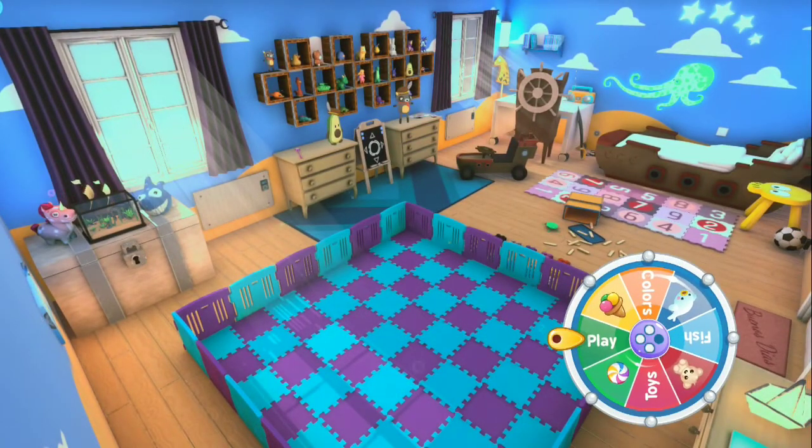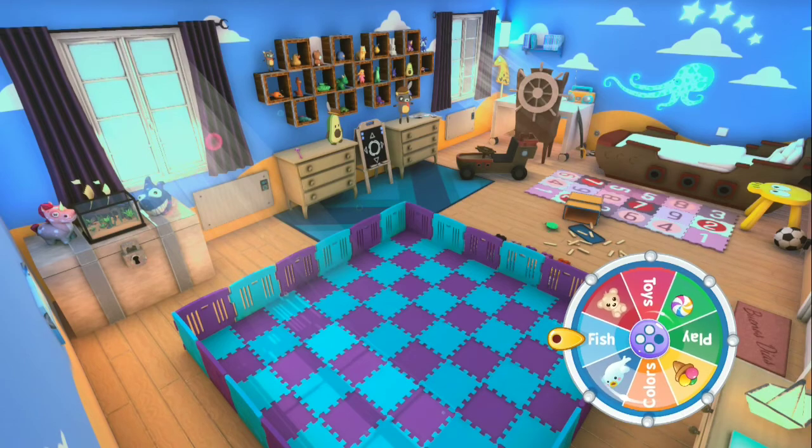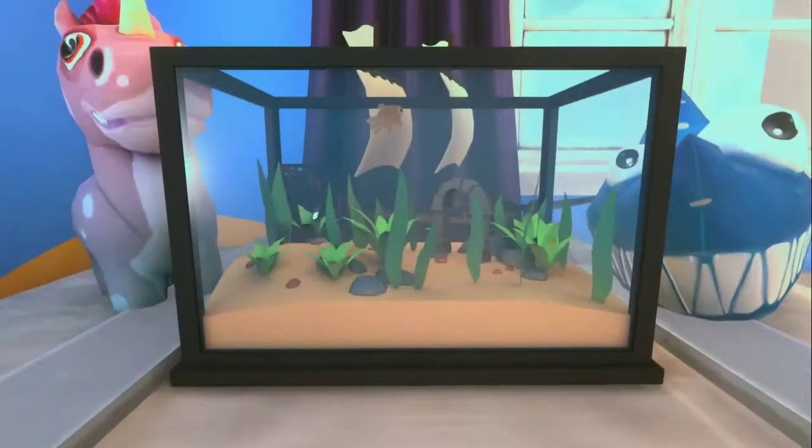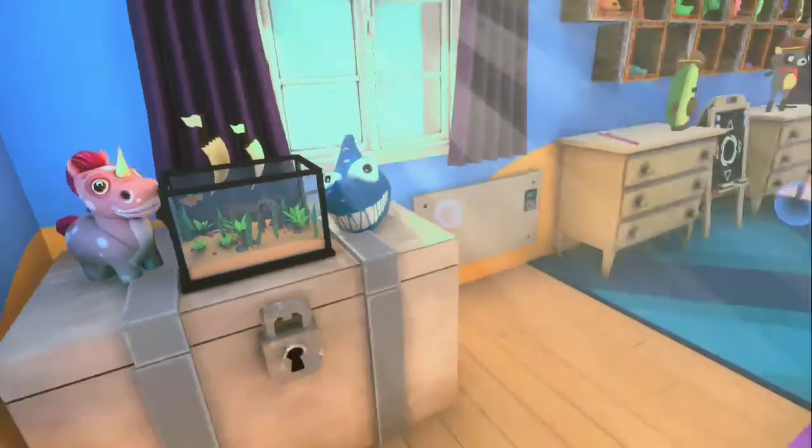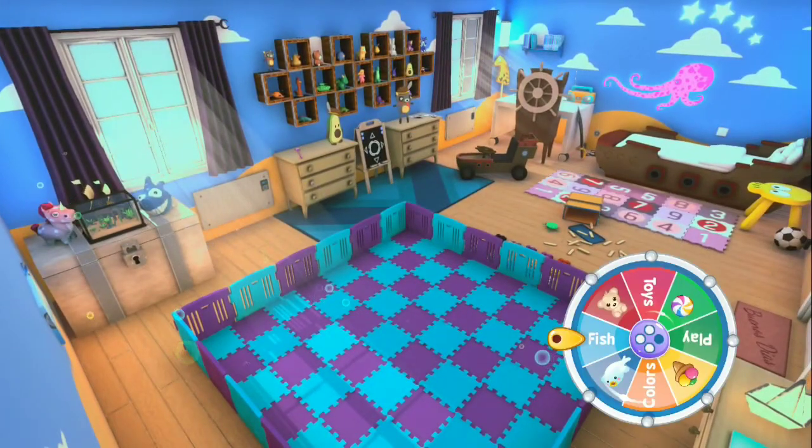Let's look at Fish first. Now, fish is supposedly a mini-game. However, I can't figure out what you can do with the fish because there's no buttons to do anything. All I know is you can look at the fish — that's awesome, right? There's no mini-game for the fish like it advertises in the eShop.